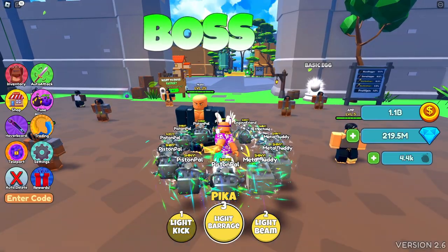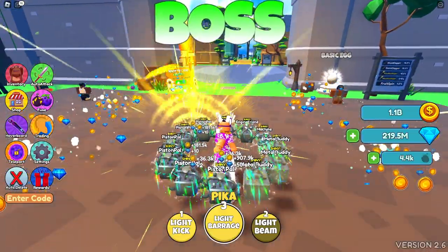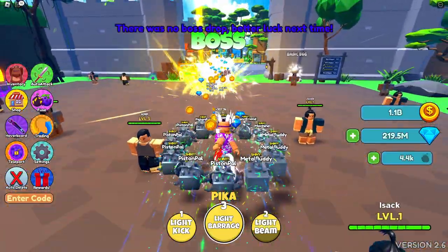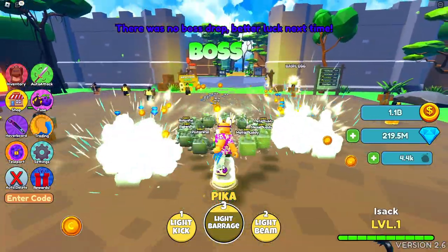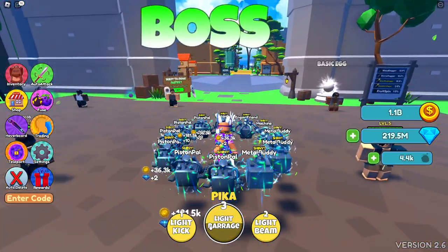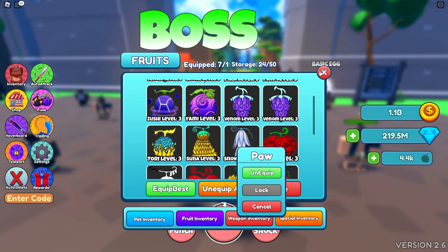We have pika — light kick, pretty cool. We have light beam — I've never used this fruit so I have no idea what these abilities even look like. And then we have light barrage, which is actually really good and it comes back super quick too.